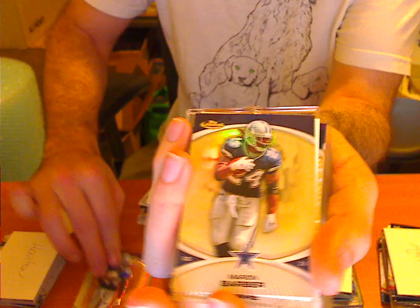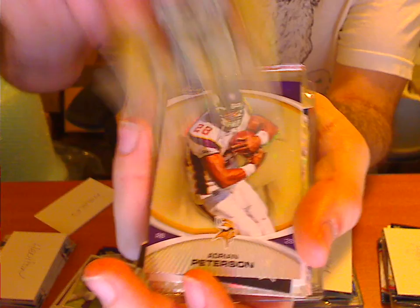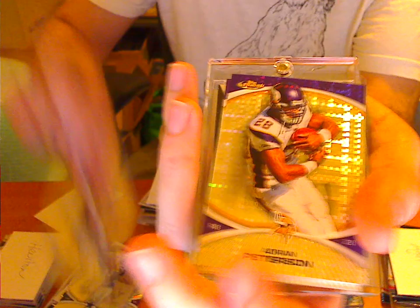DeMarcus Ware numbered to 399. Adrian Peterson Standard Refractor. Got a Topps of Dez Bryant — they had a nice die cut too. Dez Bryant Finest Moments, not numbered. Miles Austin Standard Refractor. Toby Gerhart to 399. Peterson to 399. Jared Allen normal. Percy Harvin.